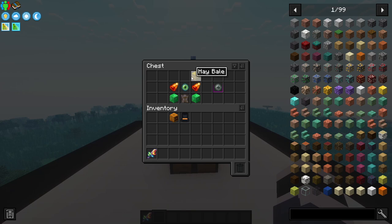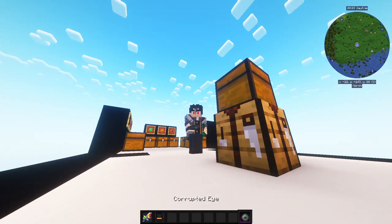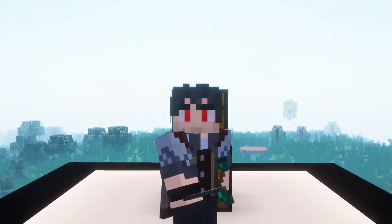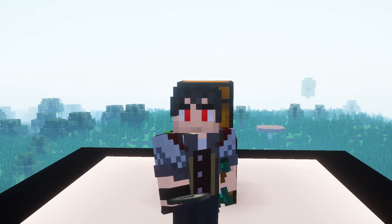Once you have all the resources, place them in your crafting table like so, and voila - you've got the Corrupted Eye! Thank you for watching; I hope this video helped you craft the Corrupted Eye. If it did, leave a like, share, subscribe - you know all the best things - and stay awesome. Bye!